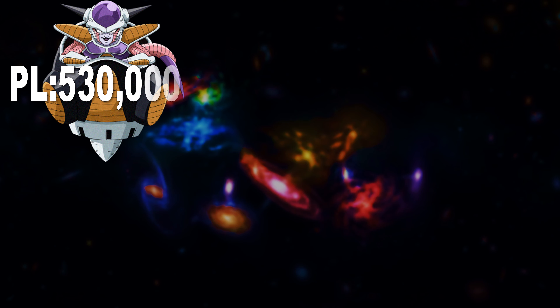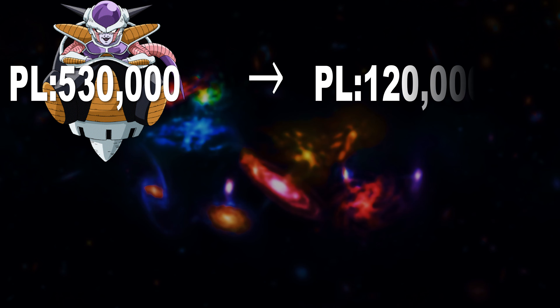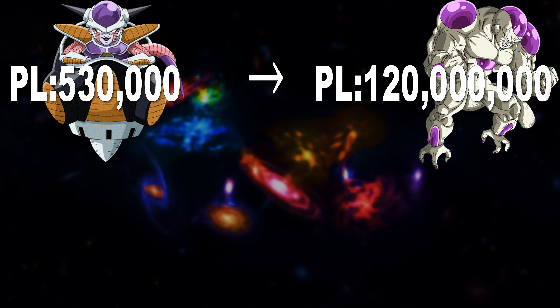Now of course, this is the energy of Frieza on planet Vegeta, with what was expected to be a power level of 530,000. So for each interpretation, we need to scale them up to what Frieza's final form had on planet Namek, at 120 million.